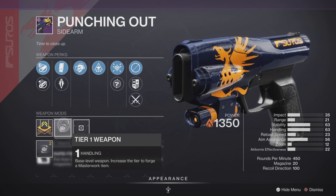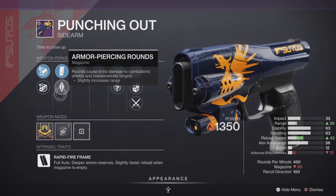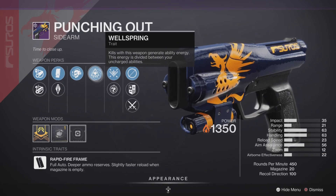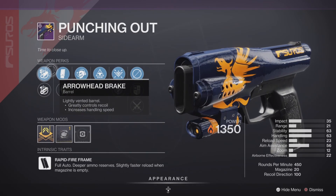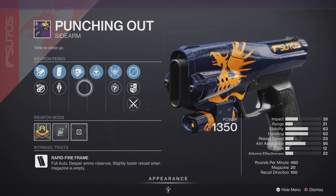Next up, the Punching Out is a very highly slept-on sidearm — excellent in both PvE and PvP if you have the right rolls. This one has a Handling masterwork, 450 RPM, with some pretty decent traits — a hybrid type of roll, but still should be pretty good. Just make sure enemies are close to you and you'll be fine.